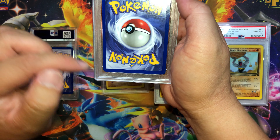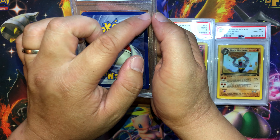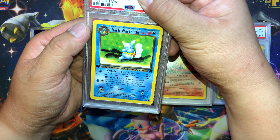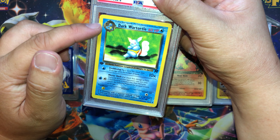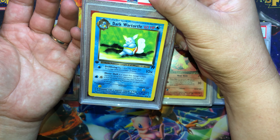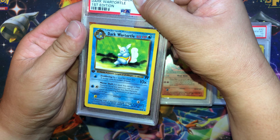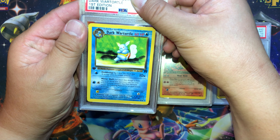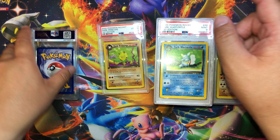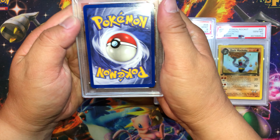Next card — thicker on the right, thinner on the left, some white marks on the corners. Dark Wartortle — edges look clean. Yeah, this one's in pretty good condition. And we got Mint 9.